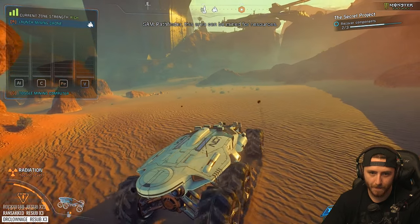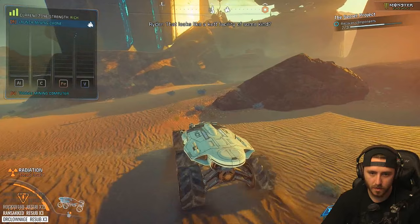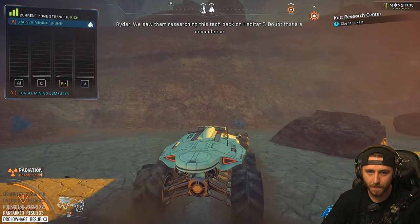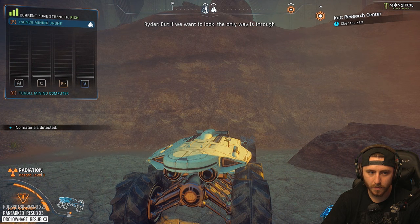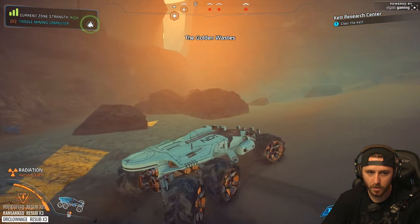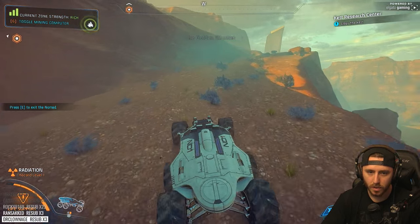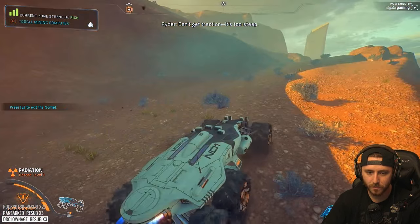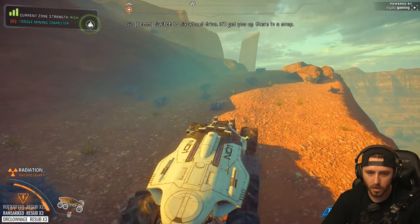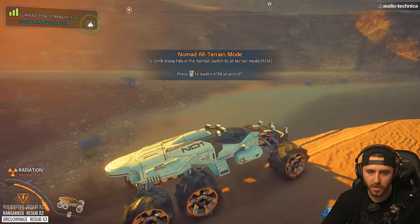Pathfinder, this area can be mined for resources. That looks like a Kett facility of some kind — we saw them researching this tech back on Habitat 7. Doubt that's a coincidence. The only way is through. How do we get up there? Clear the Kett. I can't get traction — it's too steep. Switch to six-wheel drive, it'll get you up there. Switch to all-terrain mode to climb steep hills in the Nomad.